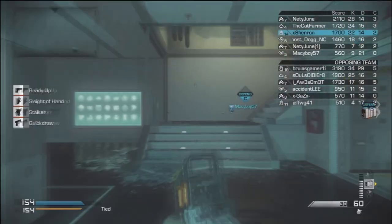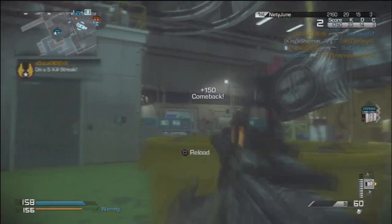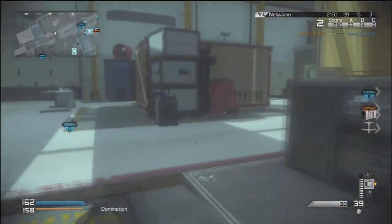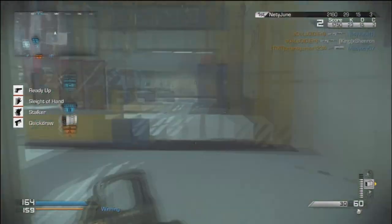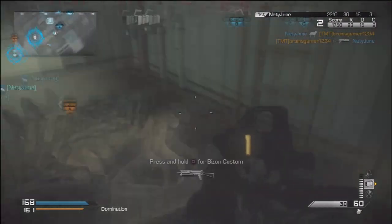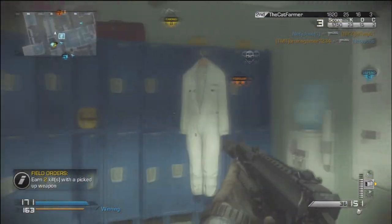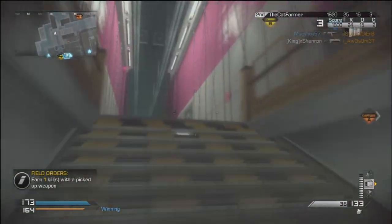These classes work in any game mode — free for all, cranked, search and rescue, infected, kill confirmed, domination. I don't really play cranked much because it kills my KD with my connection. I hope you take some ideas from this video and use them in your own classes. Drop in the comments what class you use and I'll try it out and reply back. This is Shannon, I'm out.